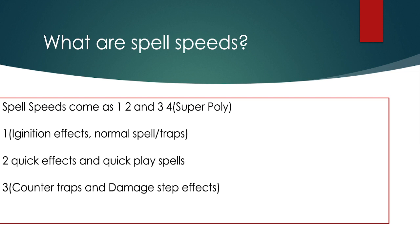Spell Speed 3 includes counter traps and damage step effects. Cards that negate activations can be used in the damage step. For example, Chronomaly V-Mana negates the activation of an effect — that's a damage step effect. Magic Key Unlocking is a counter trap that can also be activated in the damage step. However, Magician's Navigation negates effects, not activations — cards that negate effects cannot be used in the damage step. Crystal Wing Synchro Dragon negates the activation, so it can be used. This comes up a lot in the Speedroid mirror.